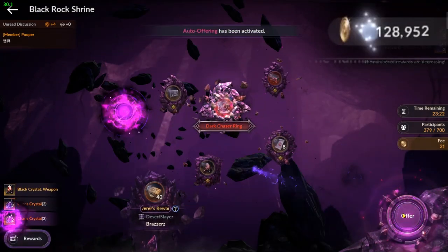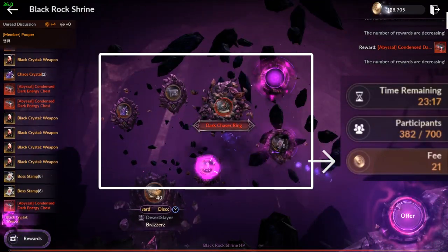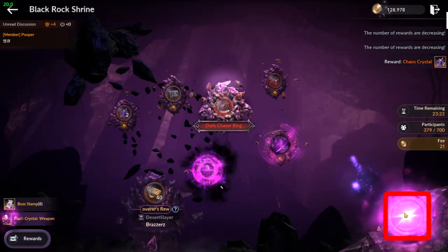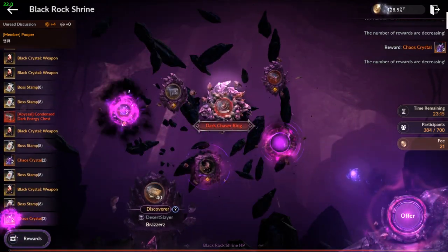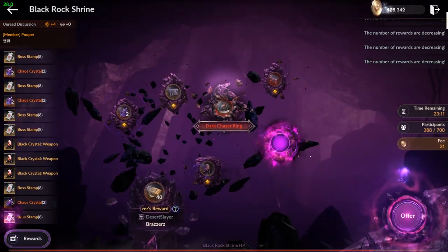Here is where you use your Identicoins. You can make offerings using Identicoins to get these rewards. This reward is the best reward. Touch and hold the offering button for a while until auto offering is activated. If you want to do more offerings, it's very important to farm a lot of Identicoins. I'll be talking about different methods of farming Identicoins in the Ultimate Desert Guide part 2 video.